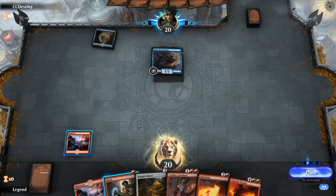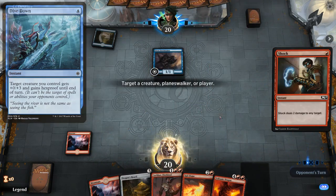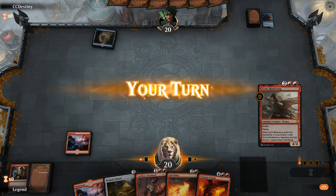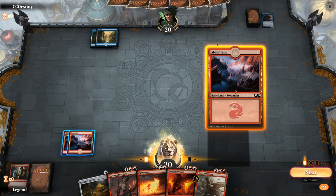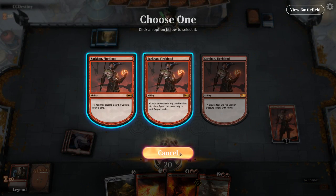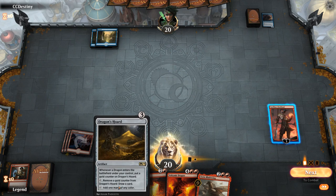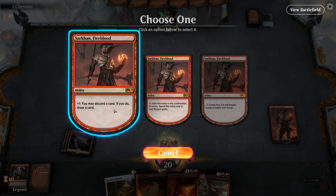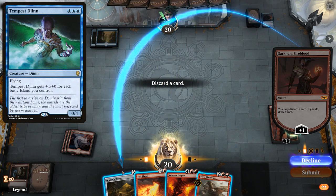We'll probably Shock the Storm Tamer right away since if they're on the Mono-Blue Tempo deck we don't want them to untap with Curious Obsession and Dive Down. We still don't have our third land but we draw it. Mono-Blue could have Spell Pierce but we're still jamming Sarkhan. We opt to discard the Dragon's Horde since against Mono-Blue Tempo card advantage is less important than getting on board quickly. We'd rather keep Spitflame as a clean answer to Tempest Djinn.